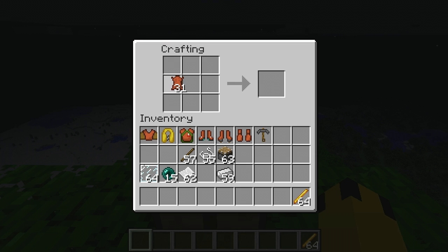Next we have the ice skates — those are pretty cool, obviously allows you to travel on ice a little bit quicker. And I think next is the helicopter hat. Let's go ahead and make a leather cap first, put that right there, take the iron ingots and put them up there — and now we have a helicopter hat.